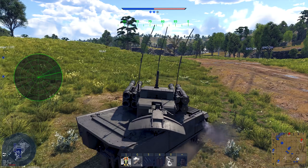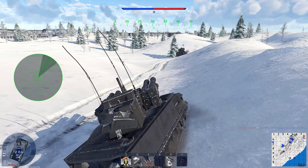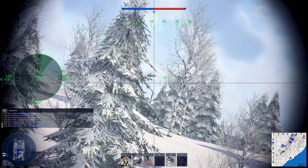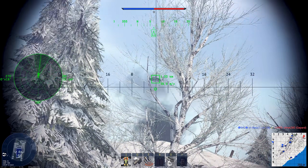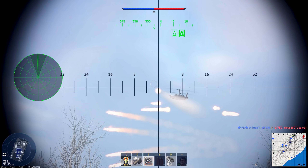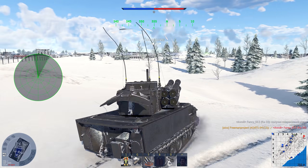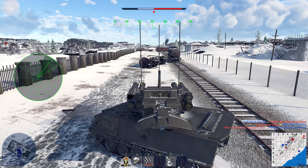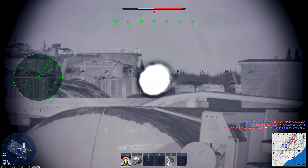У Британии появилась новая зениточка АДАЦ на базе М113 — в War Thunder она классифицируется как носитель ПТУР. Есть различия между оригинальным американским АДАЦом, который в игре уже есть достаточно давно: основное отличие — отсутствие 25-мм автоматической пушки. То есть у нас только пусковая установка на 8 ракет, и запасного боекомплекта нет — пополнять надо на точке, что достаточно долгая процедура.